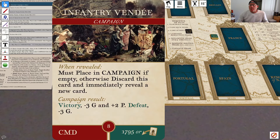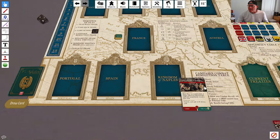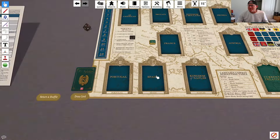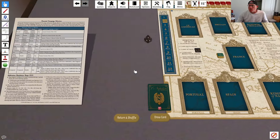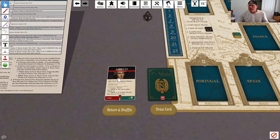And it is a campaign: Infantry Vendée. It's not a very good campaign because it's going to cost us glory whether we win it or lose it. There are a few of these campaigns in the CMD era which are kind of non-winnable for Napoleon — they don't really help him at all, and that's one of them. So we advance the card draw track and draw another card.